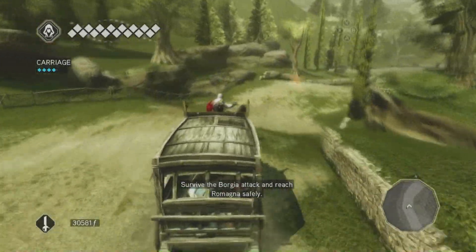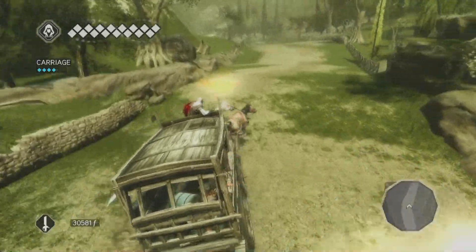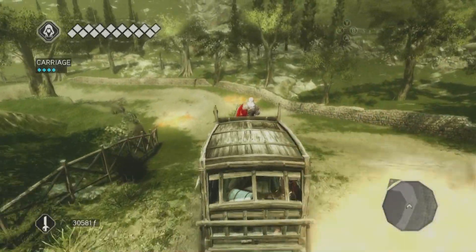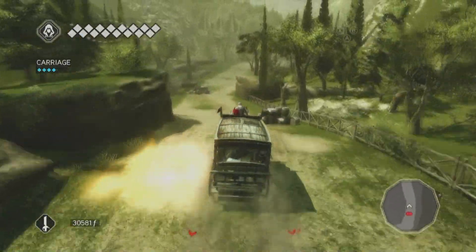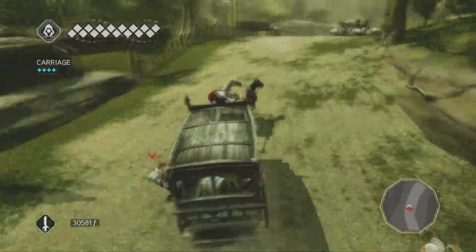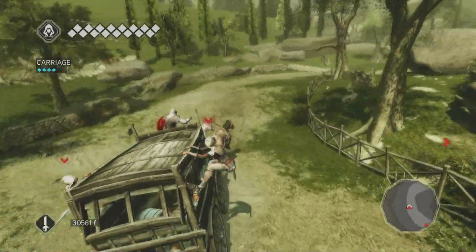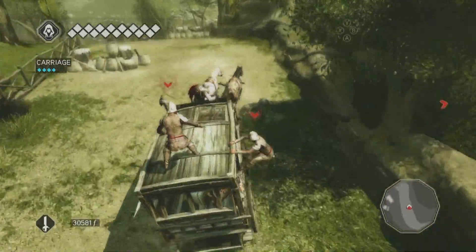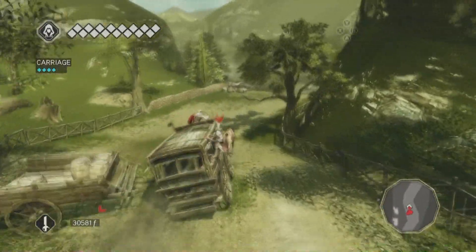I want to say that this is a checkpoint. Now we gotta dodge the fire, which honestly isn't as easy as it looks. I tend to run straight into the fire, especially around corners like that. Of course we're still being chased by dudes on horseback. So we still have to knock them off the back of the carriage while dodging flame arrows. Can be quite obnoxious, honestly. Did that guy fall because I hit the thing? Crazy.